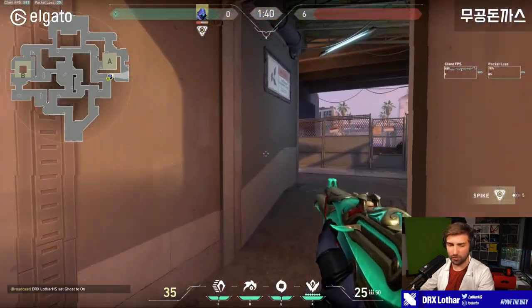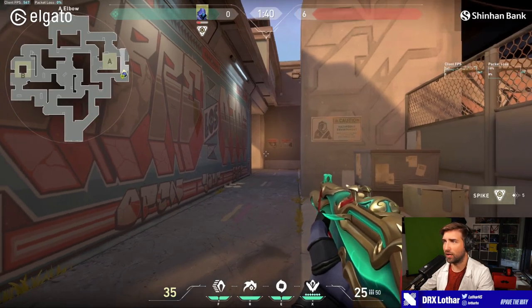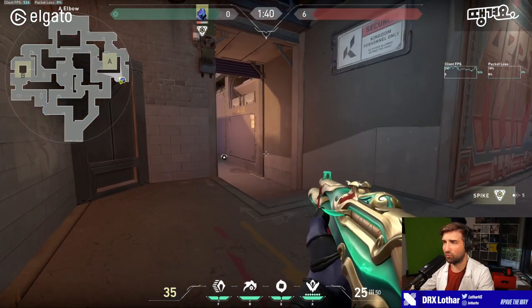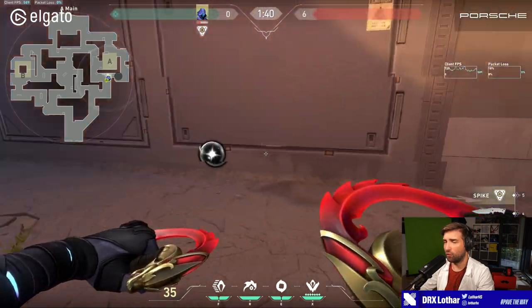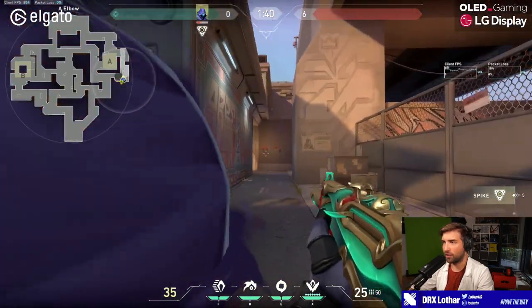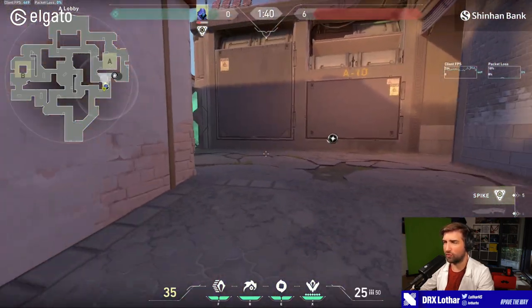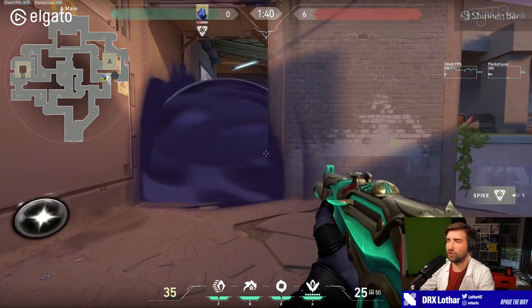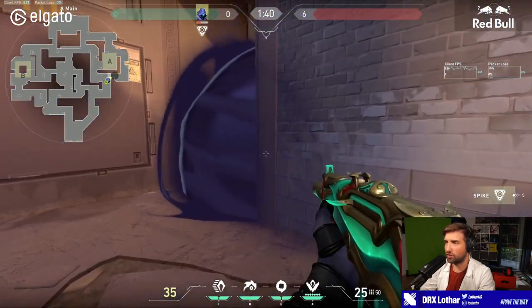Now when you go onto the site from the elbow area, you probably will not sacrifice any smokes on this area — it doesn't really give you much. You can think about doing a smoke like this in case you want to go through A main and check the angle, but it doesn't really do much. If you want to go to the left side and sacrifice one smoke early, you can do this kind of smoke at the start of the round to make sure you have an easier time checking the left side. But the problem is there's most likely going to be a one-way, so this smoke won't be very efficient.